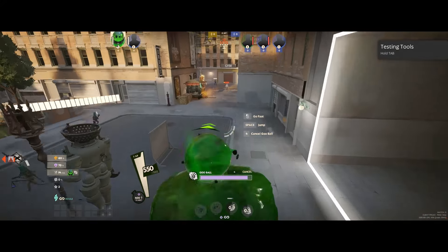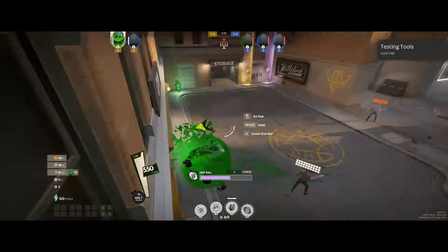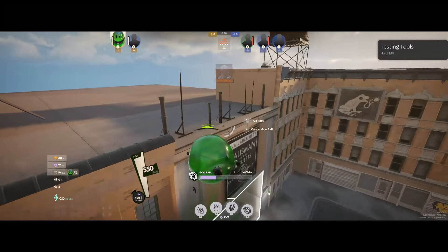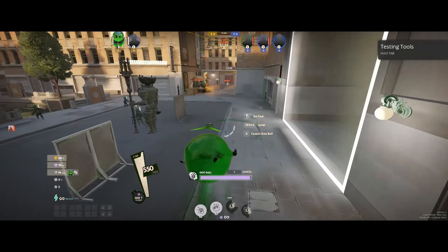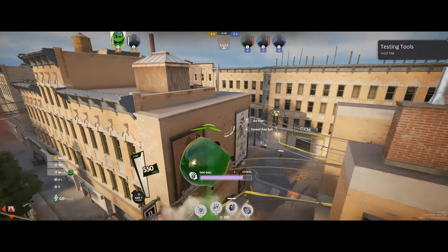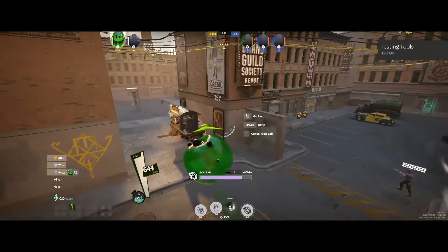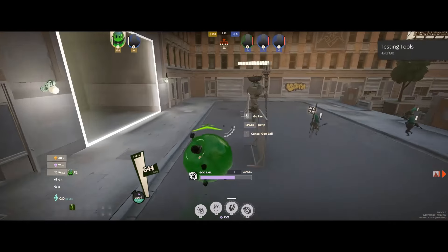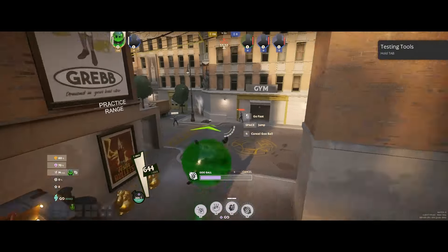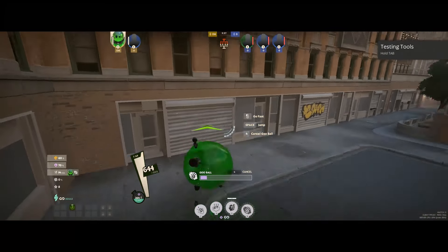Similarly, if you want height while in your goo ball — like avoiding stuff or getting on top of a building — the best way is to put a Puddle Punch in front of you and combine that momentum with a jump. Jump right as you're about to get hit by it and it will send you pretty far up, then you still have your double jump to navigate further. Lastly, if you want a really quick turnaround off a wall, you can punch the wall right before you hit it and turn around really quickly. You do want to jump into the wall so you're not on the ground, as it will conserve a little bit more momentum from that Puddle Punch.